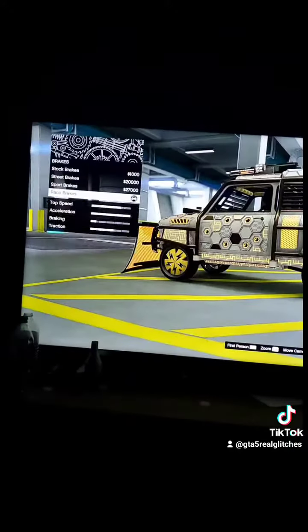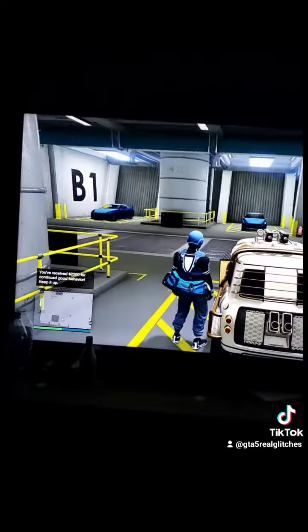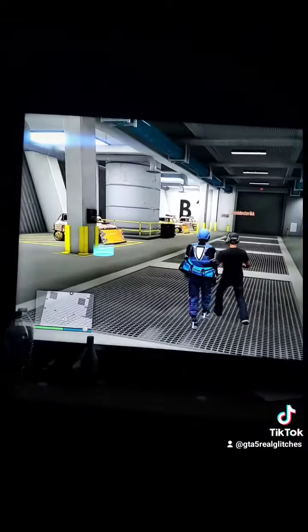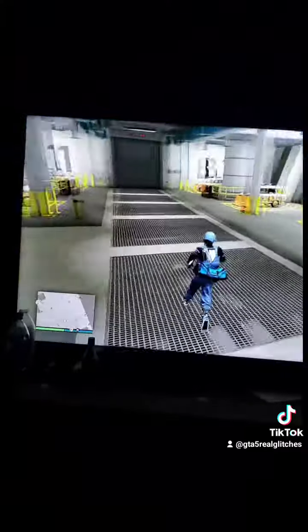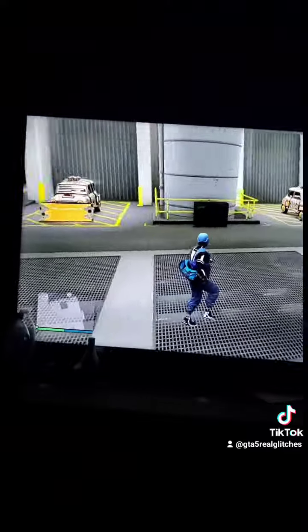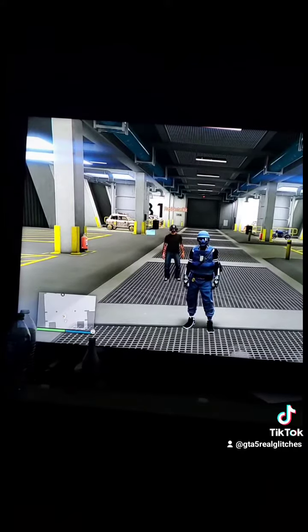Now I'm gonna show you guys proof that it really works. I'm gonna make a new invite-only session or a friend session right here. Look at this proof — these are all completely duplicated vehicles. Except the bike always comes back, but all these others are duplicated. Hope you guys like this, follow me, like for more glitches — see you next time, peace out.